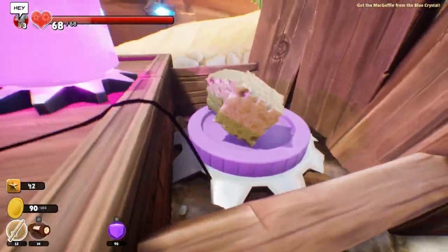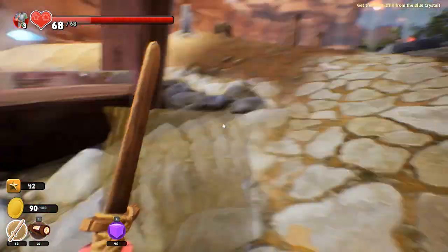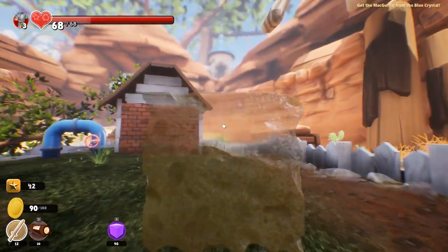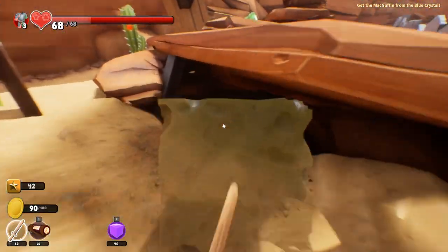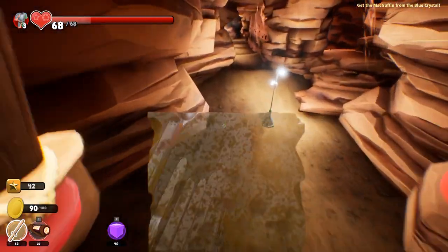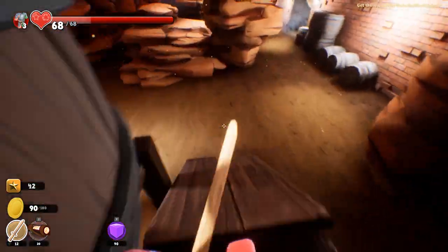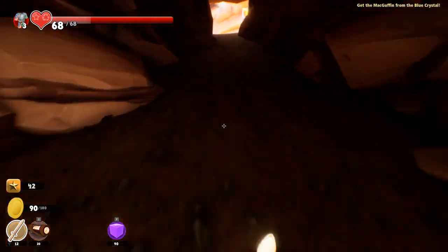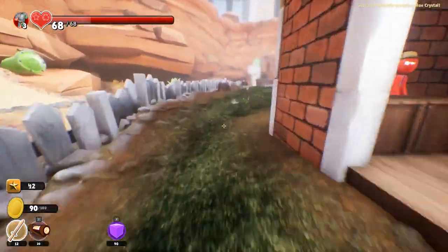I'm going to grab another wet sponge because these do not seem to be the solution to the puzzle. We're going to grab a yellow seed and try that again, or maybe a white — we'll grab a white seed. Because it looks like the seed is consumed upon use, and maybe yellow actually does do something. Somebody can confirm this or not, but I haven't tried the white one yet.